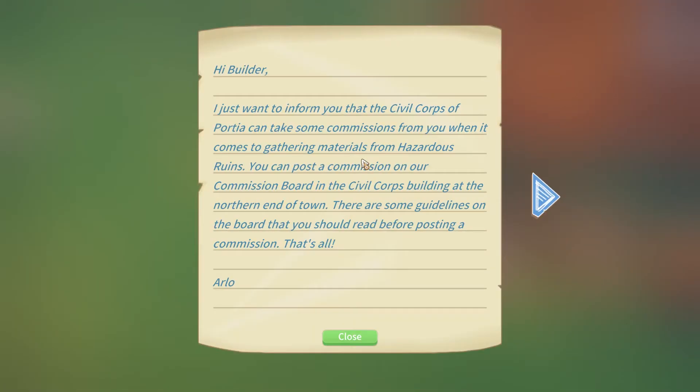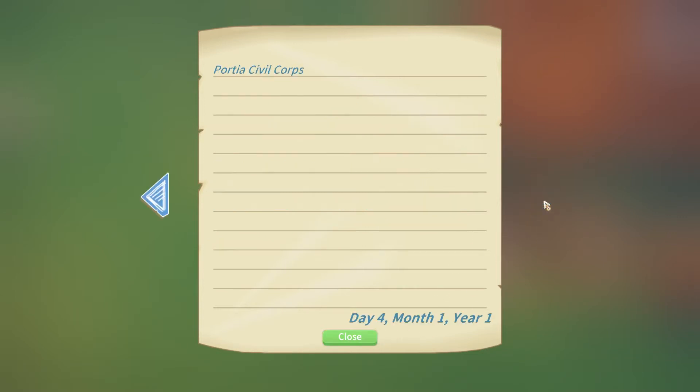Oh, hi builder - I just want to inform you that the Civil Corps of Portia can take some commissions from you when it comes to gathering materials from hazardous ruins. You can post a commission on our commission board in the Civil Corps building at the northern end of town. That's all. Oh, it's our boy Arlo!